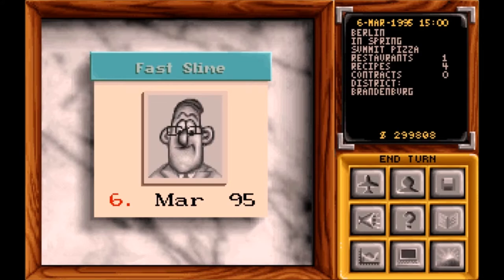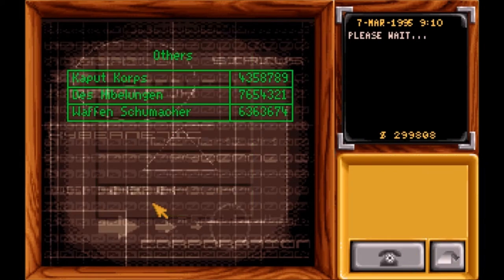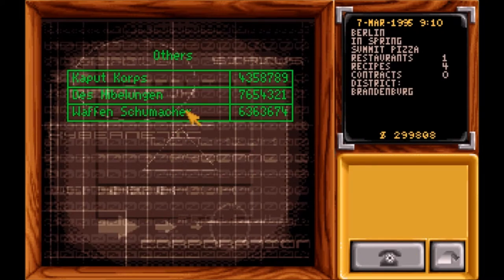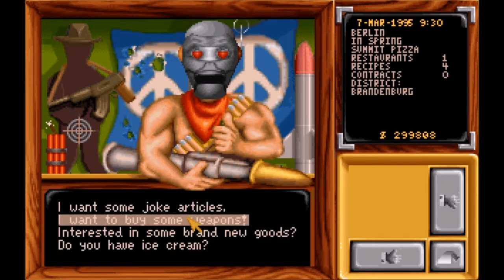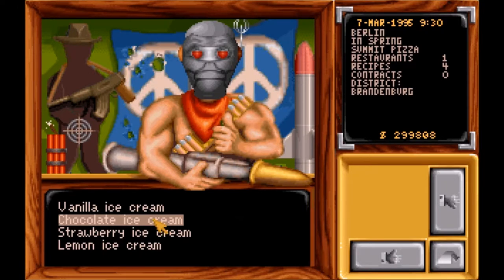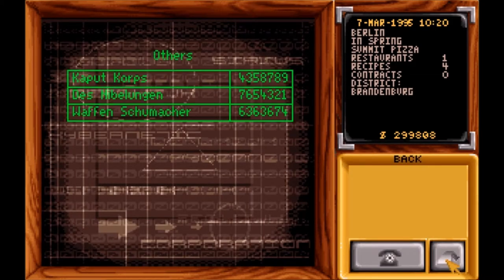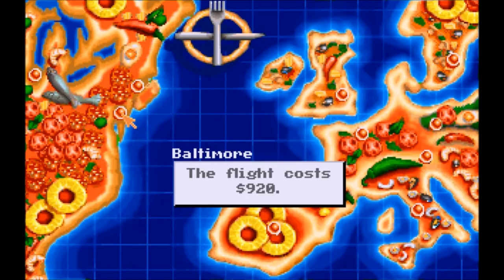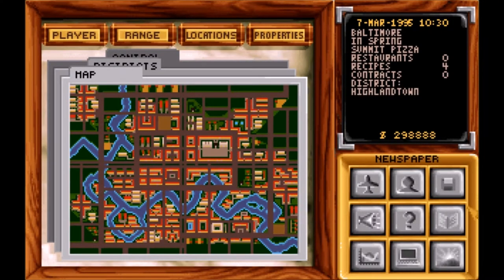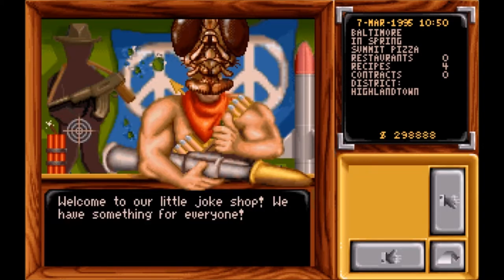There are a lot of different things we could do to make more money. There is a way to get different arms dealers. What we're going to do is go to this guy — we're going to start buying weapons. You can make some good money on it, but you don't under any circumstances want to buy it without knowing what you can sell it for. I normally do chocolate — it's $5,600 a scoop. And if you hit the thumbs down they're going to yell at you. So let's fly to Baltimore — a $920 flight. The bottom one is always the gag shop slash arms dealer, ice cream dealer.